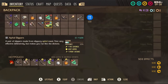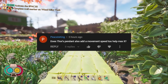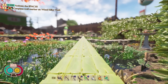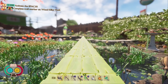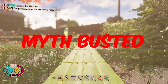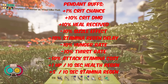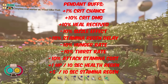The penultimate myth comes from Pieces King: does Thor's Pendant also add a movement speed buff? I ran the same distance with nothing equipped and then with the pendant equipped — both took 1 minute 26 seconds. Myth busted — it doesn't boost your movement speed. A full list of what Thor's Pendant actually does is on screen now, and it's pretty crazy.